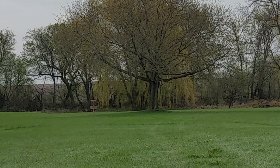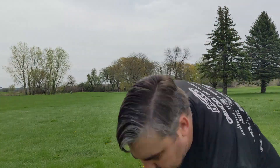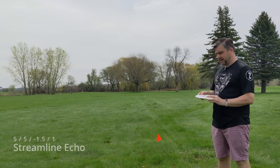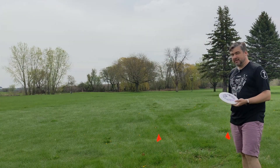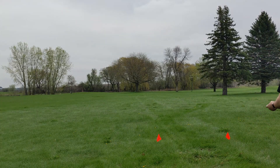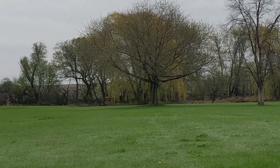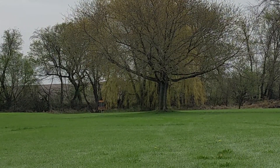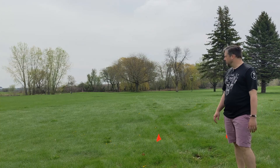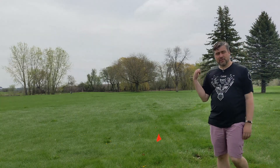Next up the Uplink — this one should be a touch less understable, so I can probably throw it a little more straight at it without worrying about it rolling over. Just a gentle left-to-right flight. And last up the Echo — its numbers claim it'll be about the same as the Uplink, but I remember it being a lot closer to a Hex when I threw it at the Circuit Challenge. Throwing it straight at the basket — no turn, dead straight, lots of glide. Very hex-like flight. I'd actually classify this as a neutral, not an understable disc.